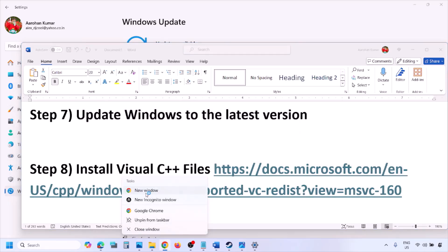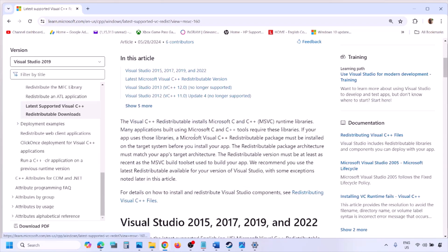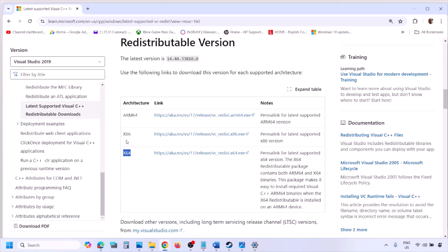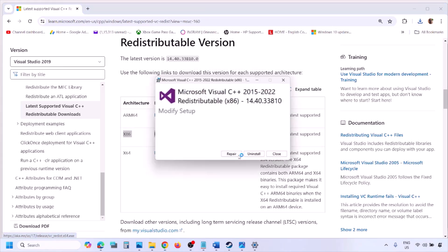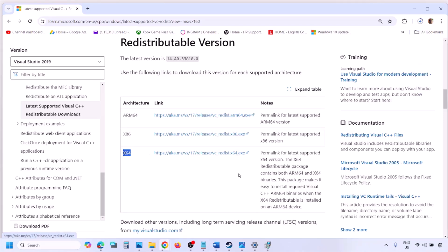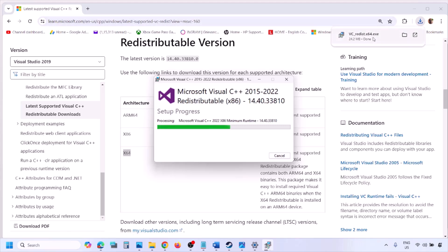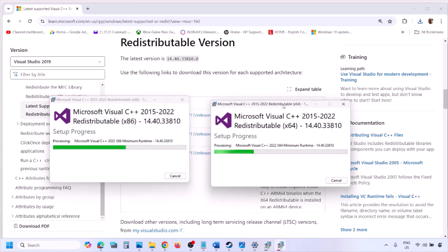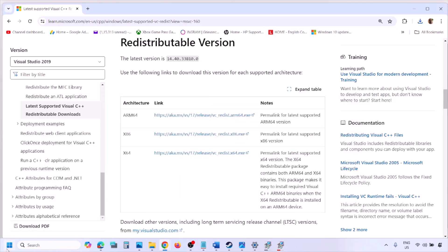Copy the link provided in the video description and open it in a browser — it will take you to the Microsoft website where you can see Visual Studio 2015, 2017, 2019, and 2022 redistributables. Download the x86 and x64 versions. Run the exe file — if you see Repair click Repair, if you see Install click Install, click Yes to allow. Install both versions, then restart your computer. After restart, launch the game and check.